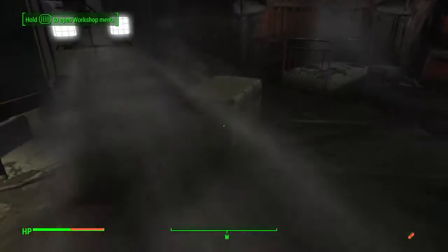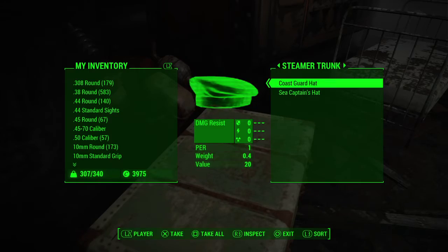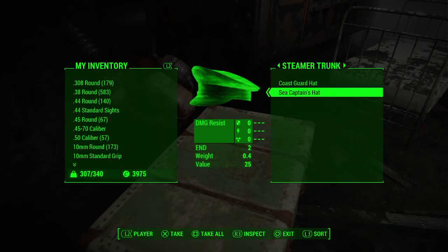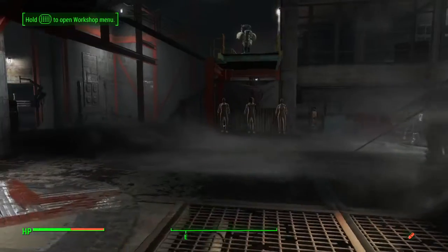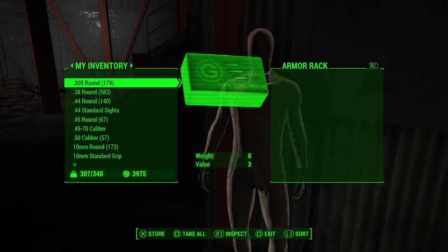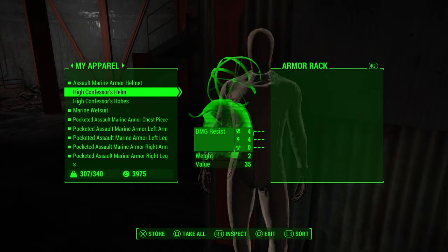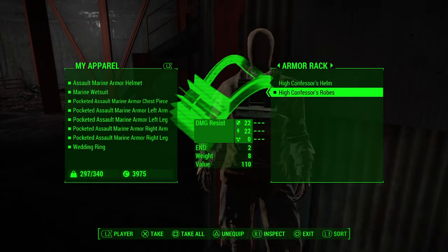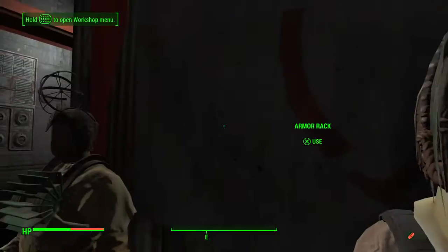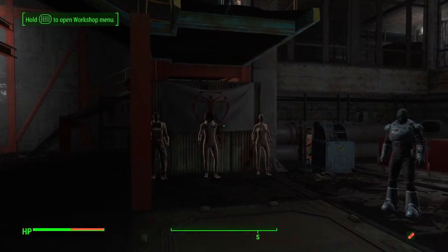The other mannequin is going to be High Confessor Robes. We don't need these two hats. Store, equip. There we go — that looks pretty good. The High Confessor Robes.